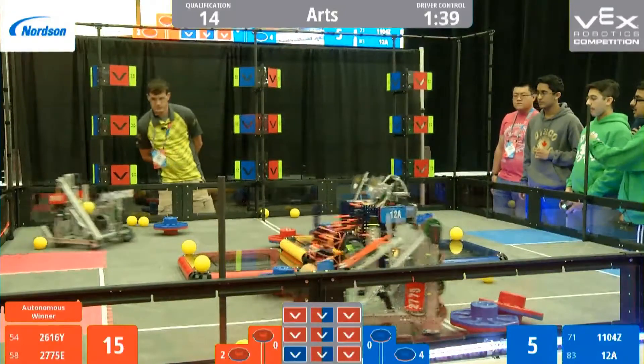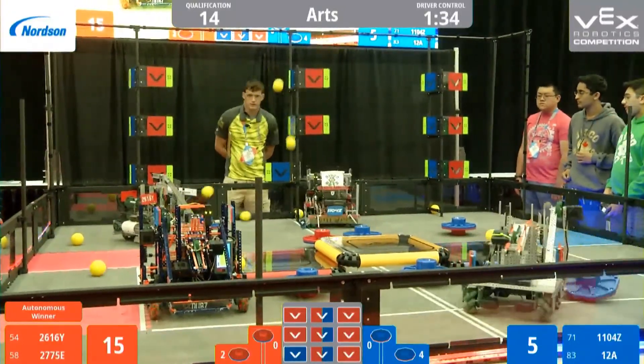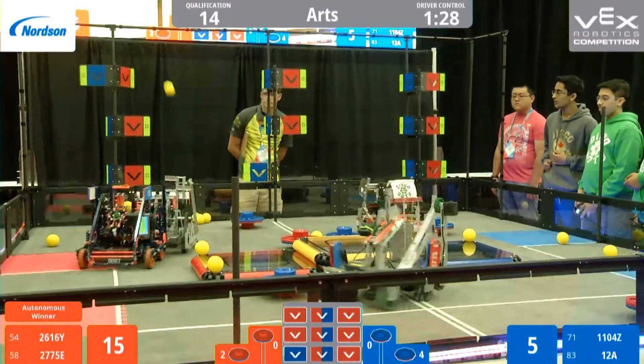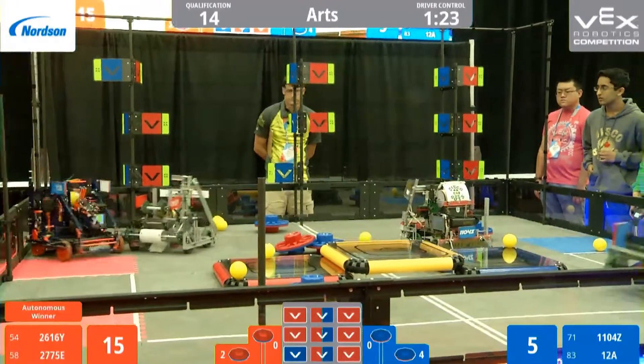12A now looks like they're trying to flip over a cap, but they've got some balls into their launcher. They're lining up for a shot. They shoot at two flags, but sadly they do not toggle over to their alliance color. Looks like they're going to get a little bit closer, put a little more power into it. And they toggle one flag over to blue. Oh, and they just missed their second shot.